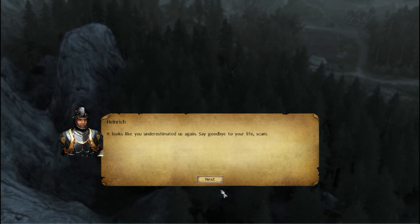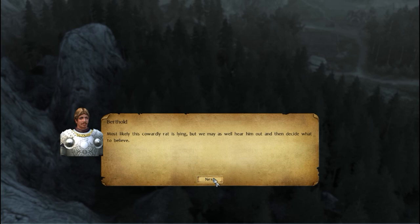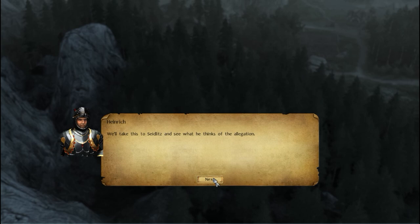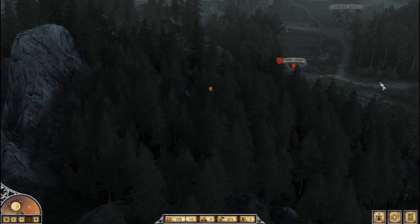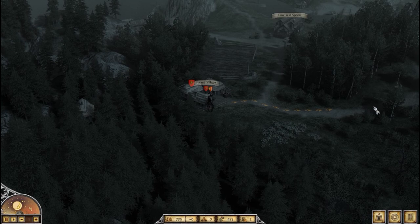Red Bastl begs for his life and reveals he was acting under the orders of Lord Küstenkautz, Zeitlitz's neighbor — Küstenkautz told them to rob people and share the loot. We decide to take this information to Zeitlitz. Red Bastl is captured. Moving back through the woods, we're slower on forested terrain but faster on the road.